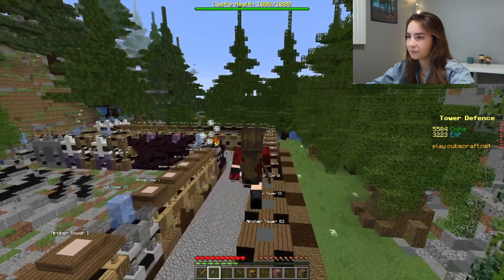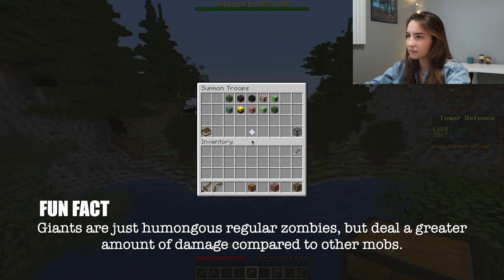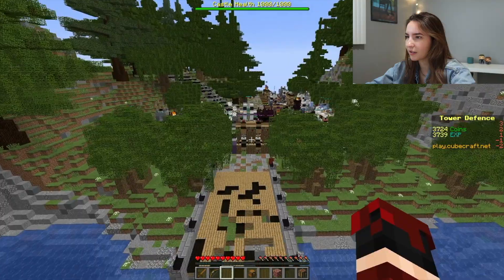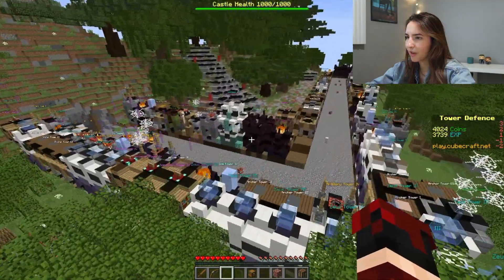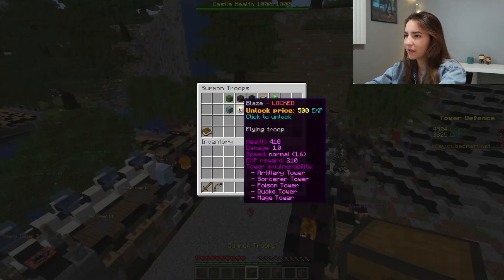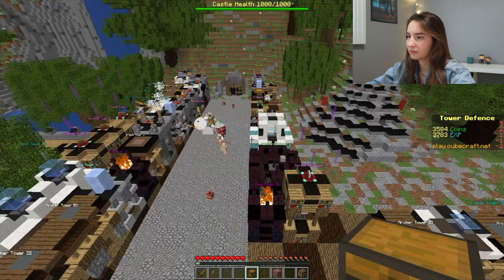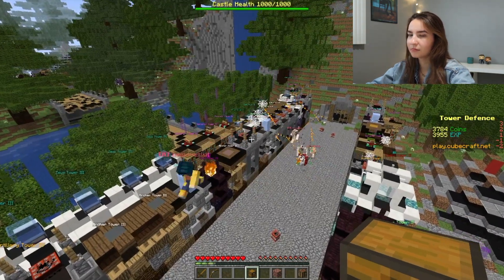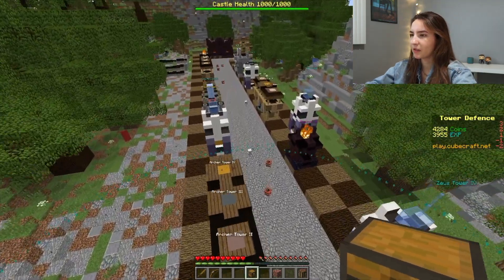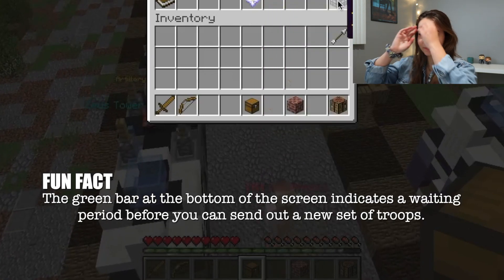This is their castle here — so we want to hit this castle. The skeleton horses are semi making their way through but they're getting hit pretty good. Should I save up and get giants? I think giants would be a good idea. Silverfish give me a lot of XP once they're killed when they're level four or five. I might want to turn my chat on just so I can see the upgrades I keep picking up.